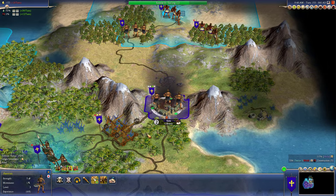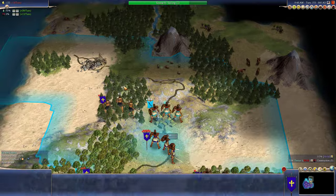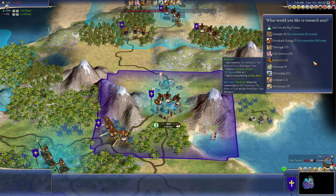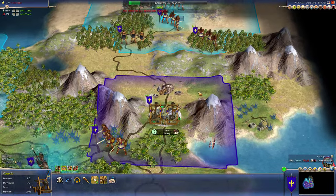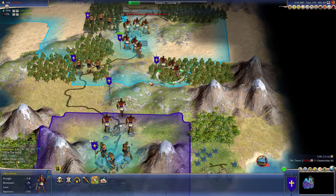I don't think I'm going to vassalize him. I don't see the benefit of that, and I need these resources. We got wine over here. We'll just wipe him out completely. We need Calendar because we've got a lot of tiles that need to be improved over here.